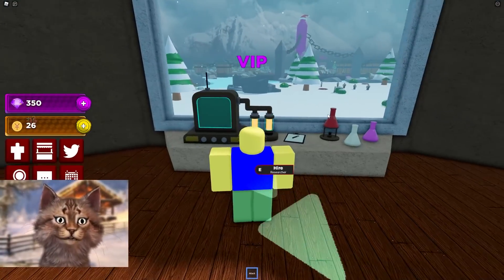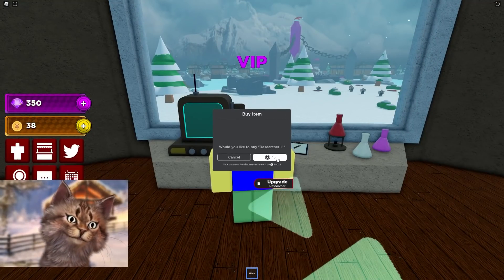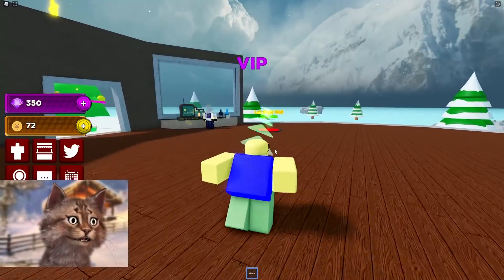Alright, let's claim the workstation here and let's hire this girl. She costs Robux, but she gives me six coins per second. She's not overpowered, but at least we got an anime girl now.